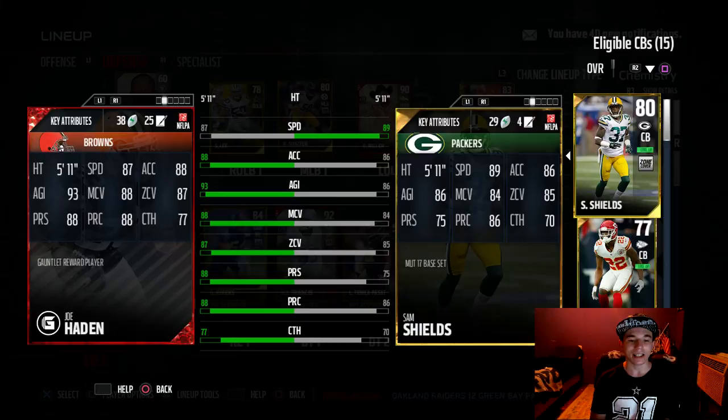Joe Hayden has 87 speed, 88 XL, 93 agility, 88 man, 87 zone, 88 press, 88 play recognition, and 77 catching.